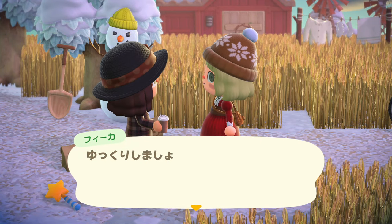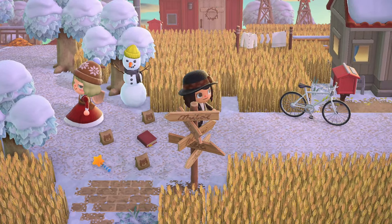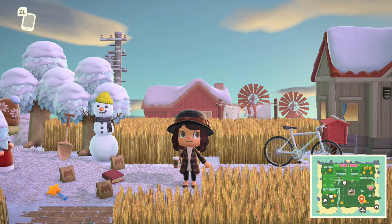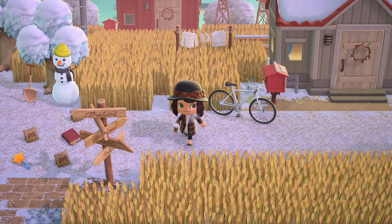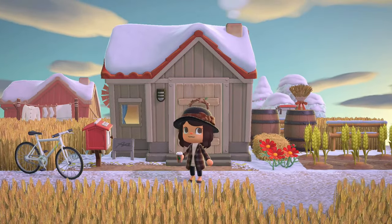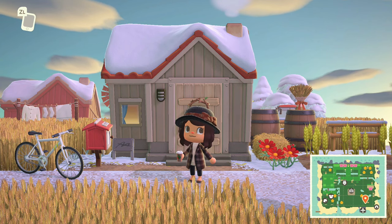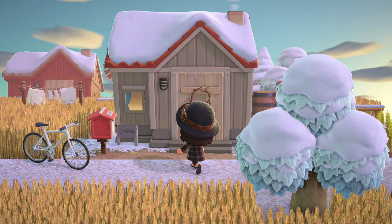They look so cute in their little dresses — I wish I knew what they were saying; if someone can translate, please let me know. Since we've started going to the right we might as well continue. There's a house right here — look at how rustic and peaceful it is, so quiet and calm. It's a villager's home so we might as well go inside and say hello.